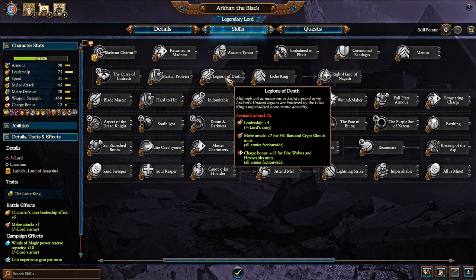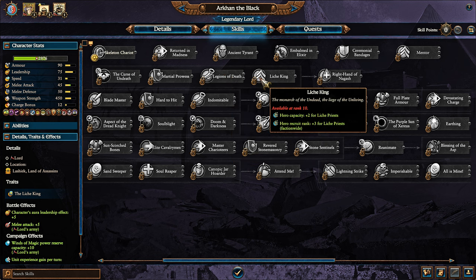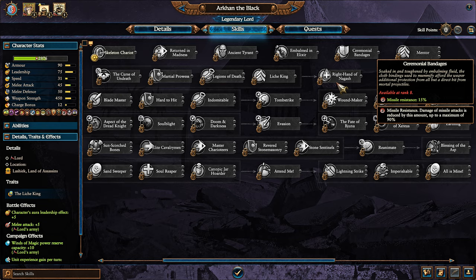Furthermore, he gets melee attack for Felbats and Crypt Ghouls faction-wide, charge bonus for Direwolves and Hexwraiths faction-wide, hero capacity for Lich Priests, and hero recruit rank for Lich Priests. He also gets a plus 3 recruit rank for Felbats, Direwolves, Crypt Ghouls, and Hexwraiths faction-wide.